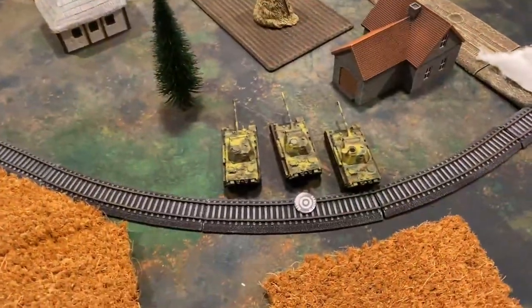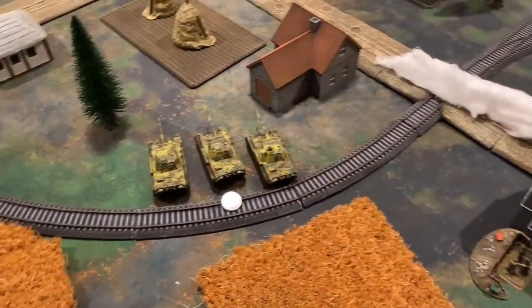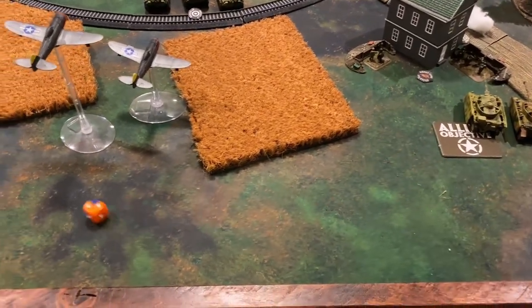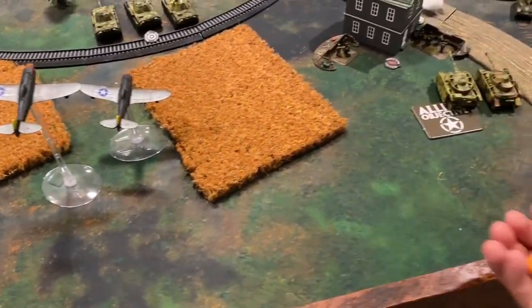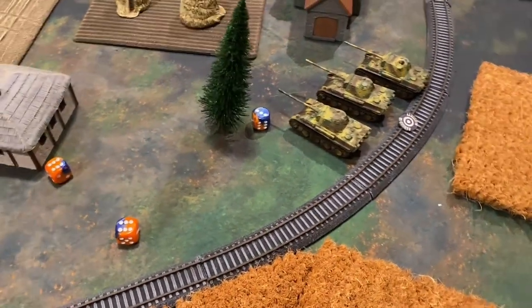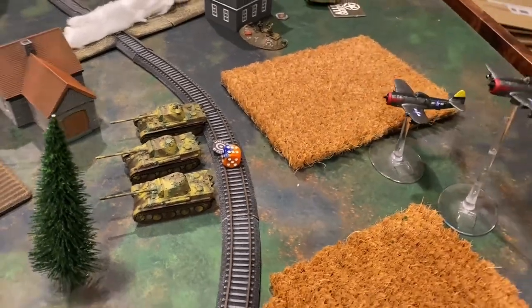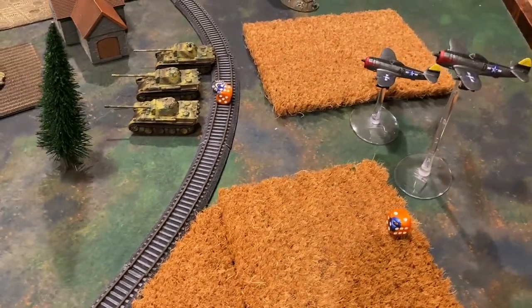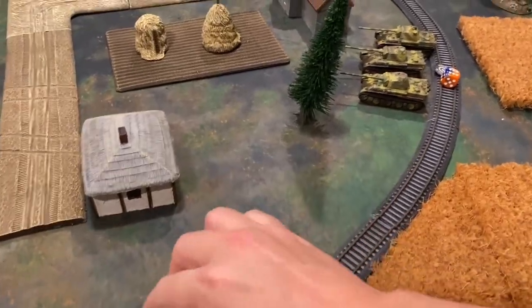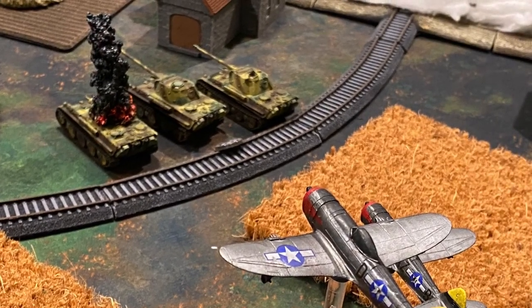The P-47s attempt to range in on the Panthers in the center — maneuvering to avoid terrain, needing a four-plus. They miss twice and finally range in on the third attempt — plus two to hit, requiring sixes. Two tanks are struck, going against top armor. Anti-tank five requires a four to tie. The first fails armor, a four-up firepower test is successful — one Panther is taken down. The second passes the save, but one Panther is destroyed by P-47 rockets.